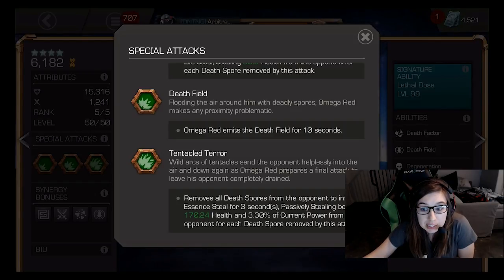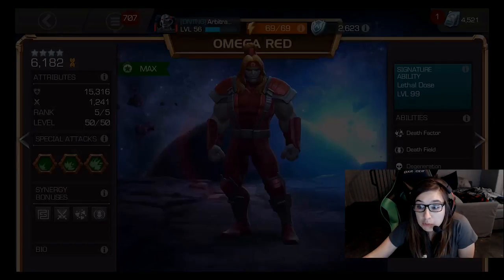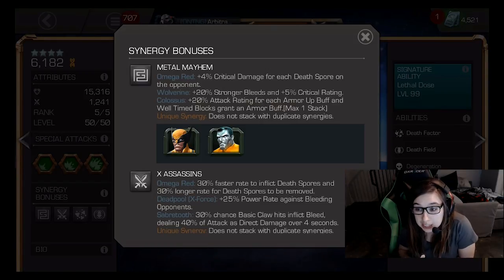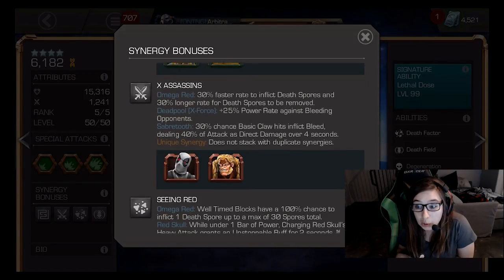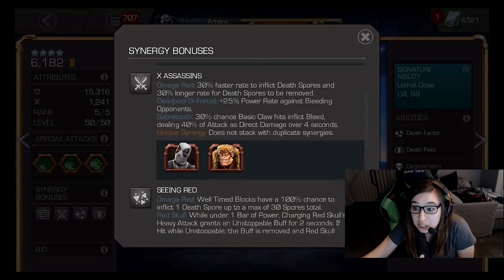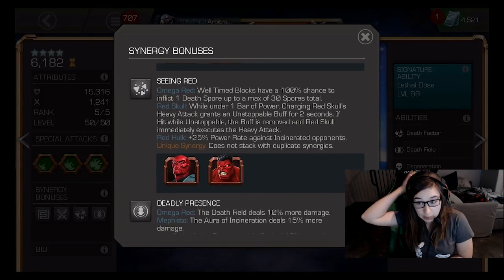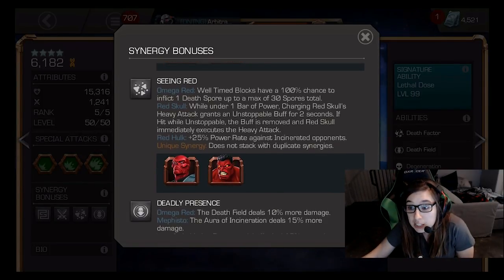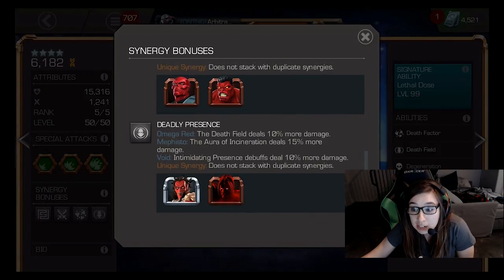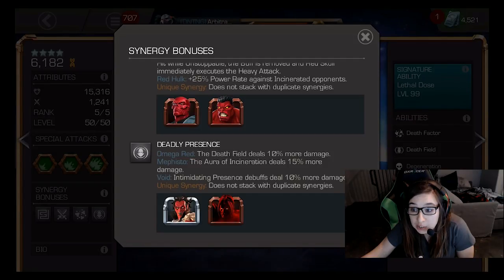Next up we are going to look at synergies. The first one is Metal Mayhem — Omega Red gets increased crit damage based on his stacks, Wolverine gets stronger bleeds and more crit, and Colossus gets increased attack rating. X Assassins: Omega Red gets uptime for death spores, Deadpool X-Force gets increased power gain against bleed opponents, and Sabertooth gets increased chance to cause bleed with basic claws. Seeing Red is the red champs — Omega Red block parries inflict a spore stack up to 30 of them, Red Skull buffs his heavy attack to get unstoppable, and Red Hulk increases his power rating against incinerated targets. Deadly Presence: Omega Red gets increased death field damage, Mephisto gets increased aura damage, and Void gets increased intimidating presence damage.